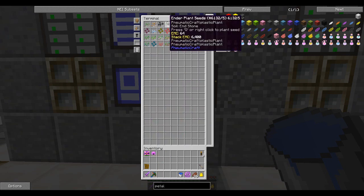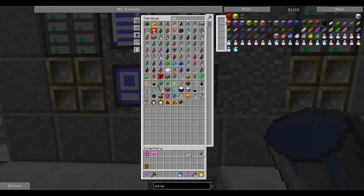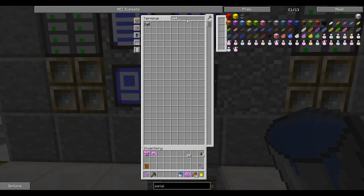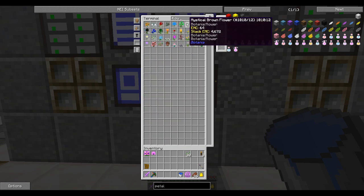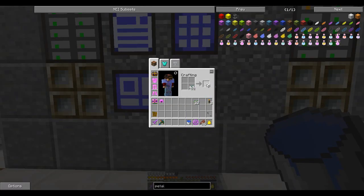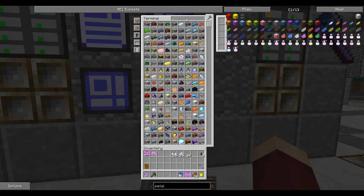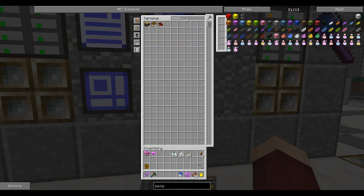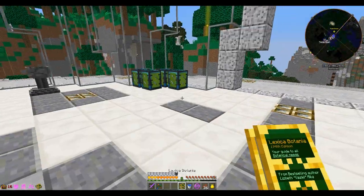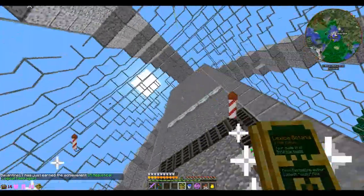We're gonna need seeds. For those who've never done Botania — I'm sorry to those of you yelling at the screen — I want to show those who've never done it. We grab our cool flowers and we're gonna need several light-colored ones because we're gonna be making something called a pure daisy. Let me grab our Botania book. We got a cool achievement — yay, fireworks! Still need to turn that off.